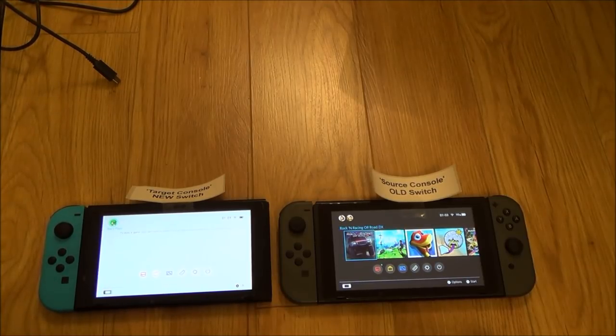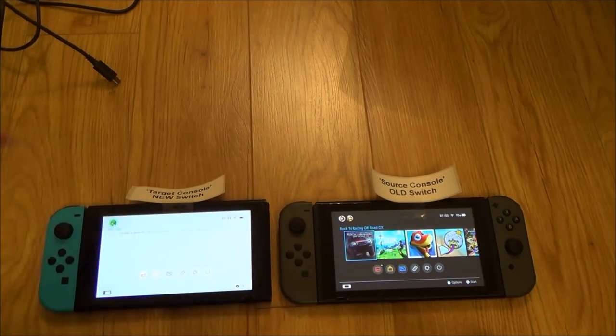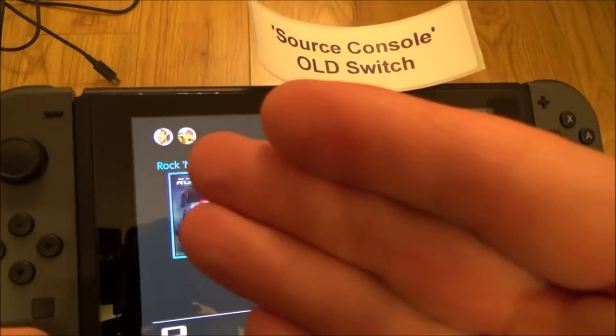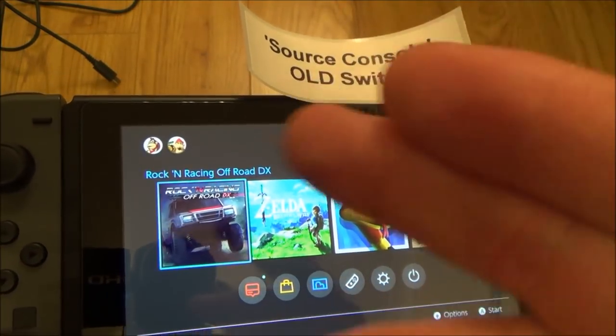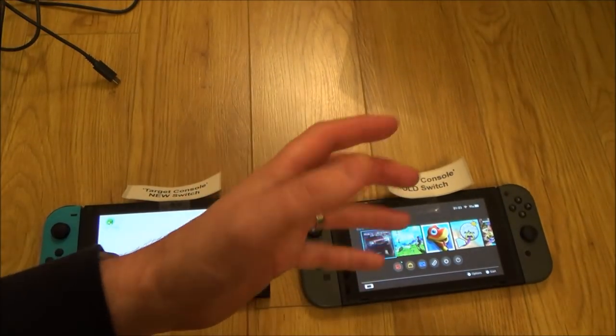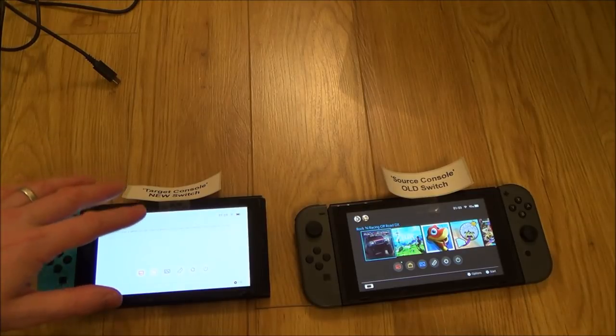Hi, my name is Vince from MyMateVince.com. In this video I'm going to show you how you can transfer user and game save data from one Nintendo Switch over to another. Nintendo allowed this a few months ago with the 4.0 update, and it's really useful — for example, this might be a family switch with four or five users, and if one of them gets their own switch, as long as they've got a Nintendo account, they can transfer their user and game save data onto a new Nintendo Switch.